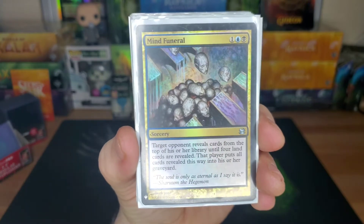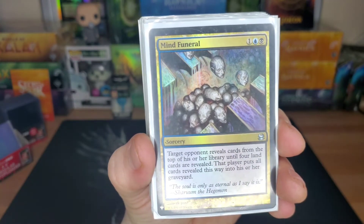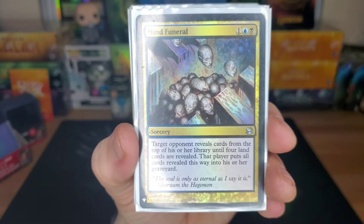Mind Funeral — three drop. Target opponent reveals cards from the top of their library until they reveal four land cards. You can get anywhere from four cards to fifty cards depending on how many lands there are and where the pockets are. It's insane.